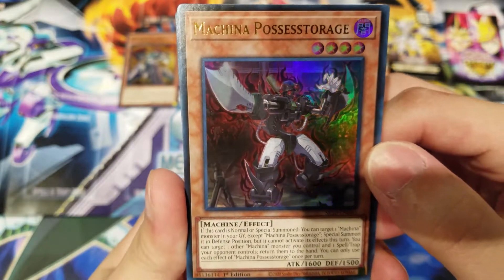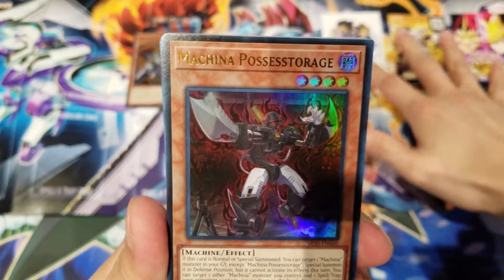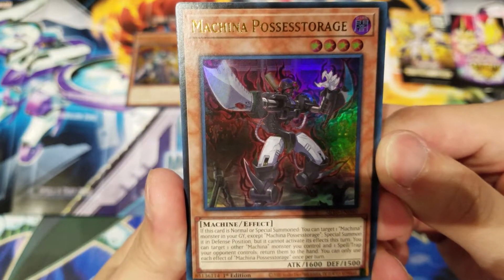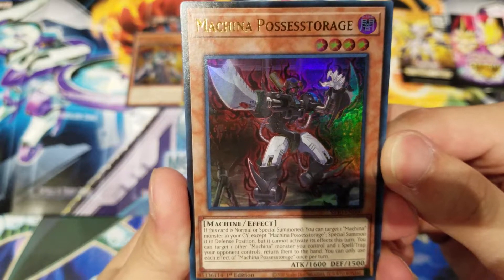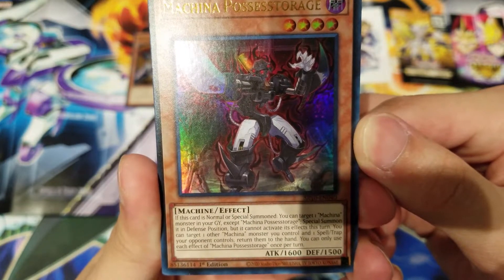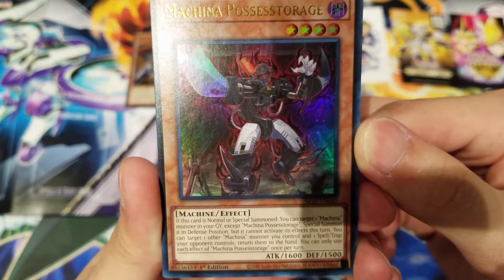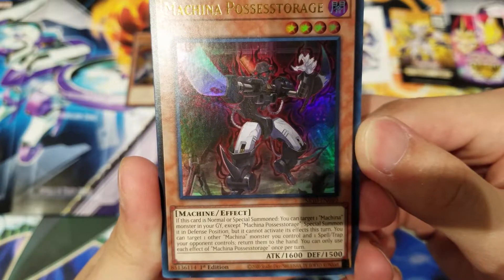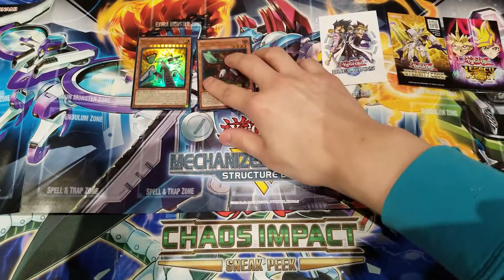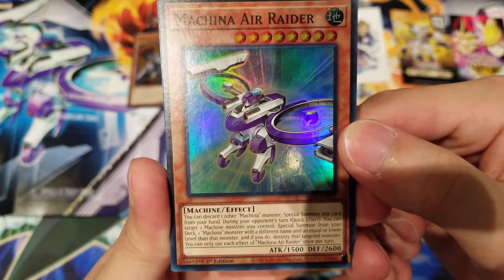Next we have Machina Possessed Storage — kind of like a dark version of the Machina monsters. If this card is Normal or Special Summoned, you can target one Machine monster in your graveyard except Machina Possessed Storage and Special Summon it in Defense Position, but it cannot activate its effects this turn. You can also target another Machina monster you control and one Spell or Trap your opponent controls and return them to the hand. You can only use this effect once per turn — this is the second Ultra Rare card.